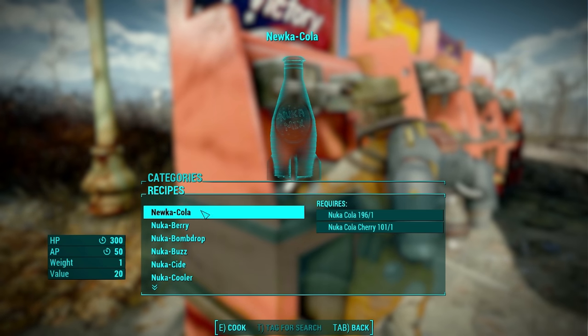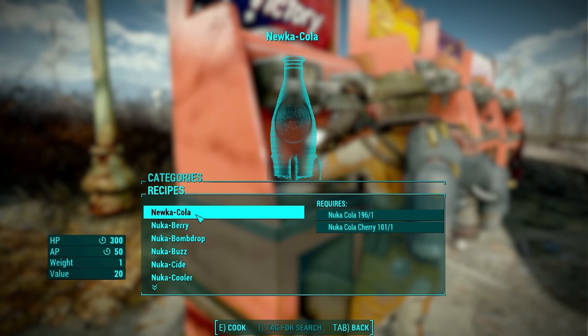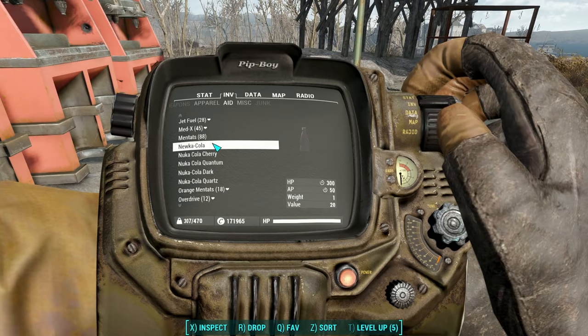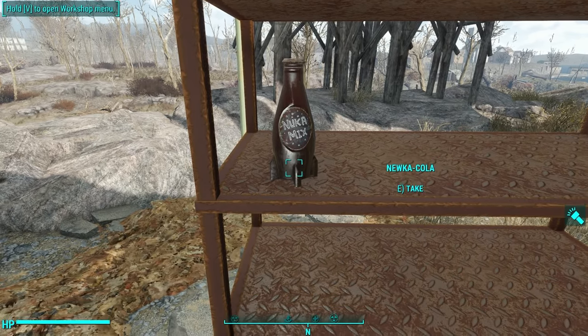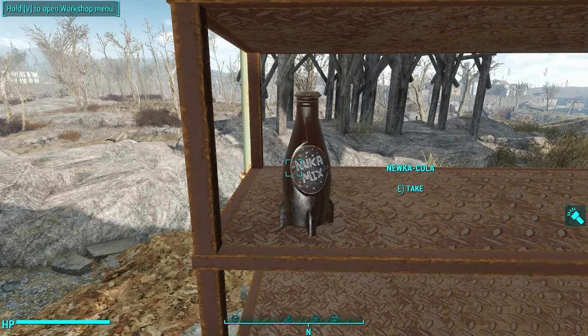Let's go through them one by one. The first one is called Nuka Mix — it takes one Nuka-Cola and one Nuka-Cola Cherry. It gives you 300 HP over time and 50 AP over time. It looks like the bottle isn't an official Nuka-Cola bottle; instead they kind of drew over it to write Nuka Mix. Pretty cool.